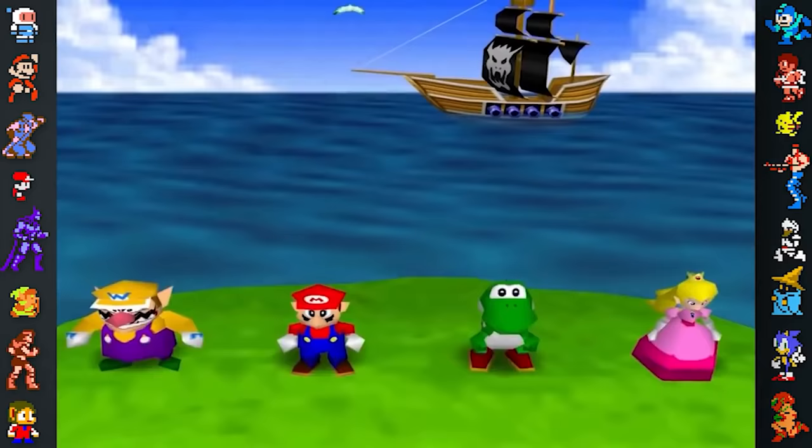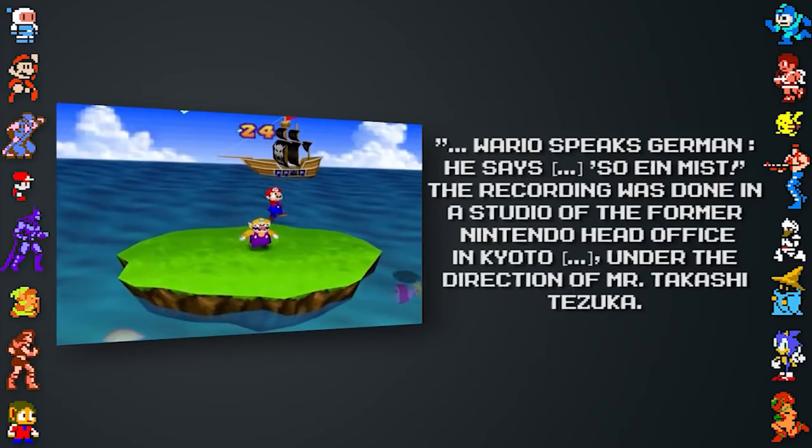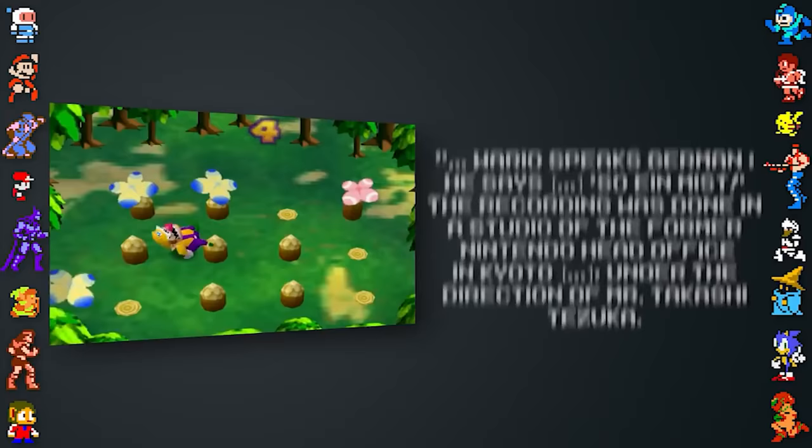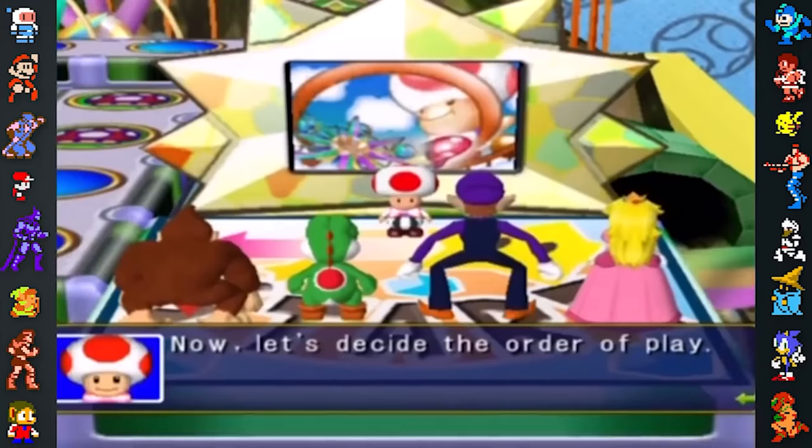The voices were originally recorded for the Japanese version of Mario Kart 64, but several found their way into the first three Mario Parties as well as Mario Kart Super Circuit on Game Boy Advance. On the matter, Spindler said: 'Wario speaks German. He says So ein Mist. The recording was done in a studio of the former Nintendo head office in Kyoto, under the direction of Mr. Takashi Tazuka. The concept behind Wario was that of a German character, and those responsible for the voiceovers at Nintendo back then intended him to speak German.'